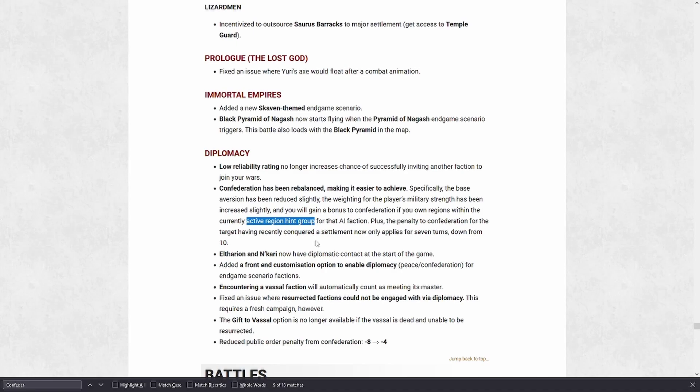Basically, if the AI is doing horribly but manages to take a settlement here or there, it actually gives you some penalty making it harder to confederate them if it seems like they're not getting absolutely decimated. Seven turns still seems like a lot — a faction could die in seven turns after having taken a settlement they shouldn't have — but hopefully this gives people a better understanding of how confederations work and what they can do with it.